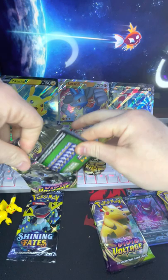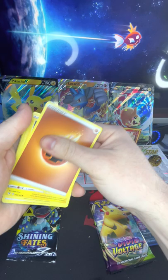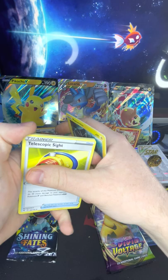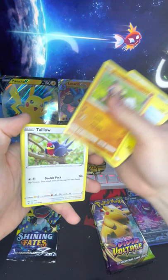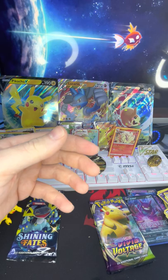Green code — well, that works. Energy, Pincurchin — so that's supposed to be like a sea cucumber — Telescopic Sight, a Fairthorn, a Shuppet, a Poochyena, a Voltorb, Rockruff, Talonflame, a reverse holo Dustox, and a Lucario. Nice!